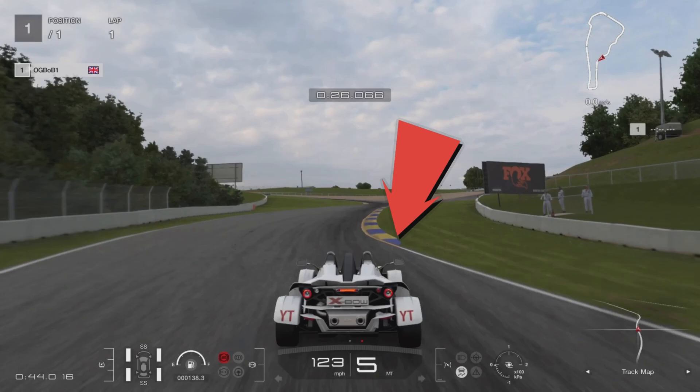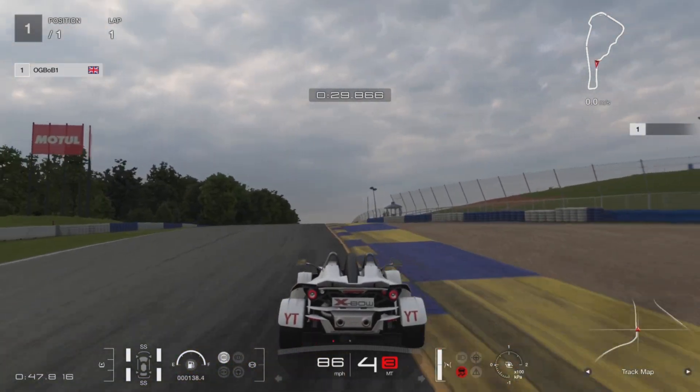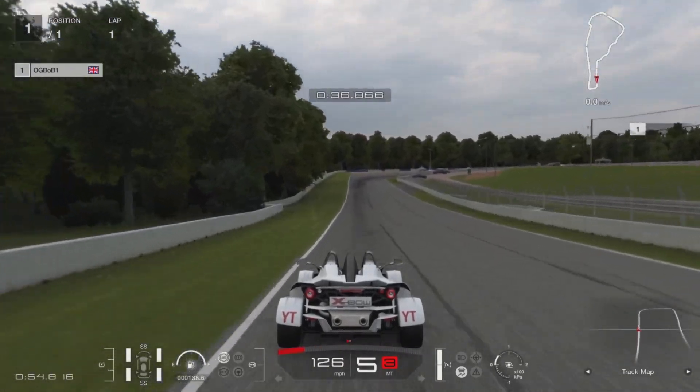Let off the accelerator a little bit there and back on. Your next braking point is the start of the rumble strip. Be sure to use as much of the track as possible — look across that rumble strip and use it fully. Pushing it to the limits, and if you're going fast enough you'll have to do the same.